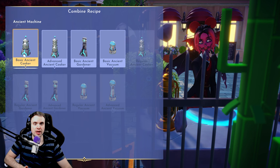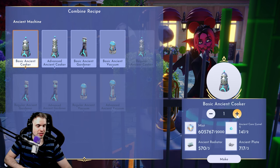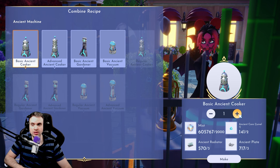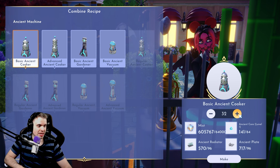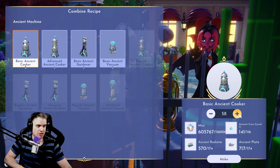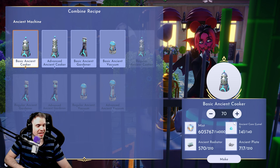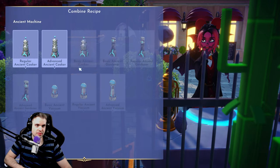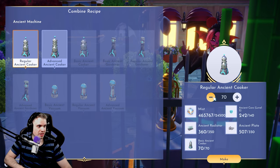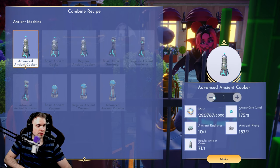We are going to make an absolutely disgusting amount of cookers, and I've already been crafting some and we're gonna craft some more today. I've been time bending non-stop to get all of these resources. We are gonna craft an absolutely ridiculous amount of cookers — as many as I can possibly. I'm literally gonna spend all of my cores. 70 basic ancient cookers. I can make 70 regular cookers, and now we're gonna make 70. Hopefully I have enough resources.